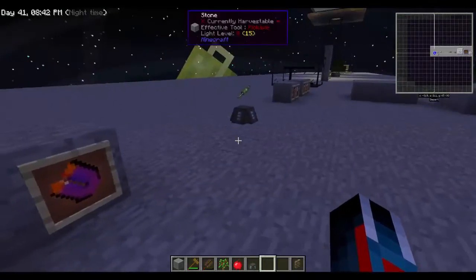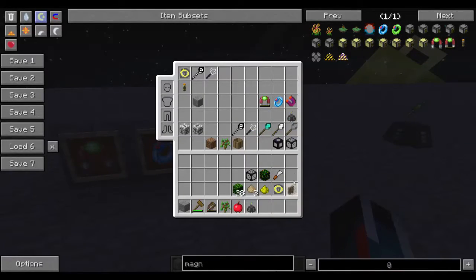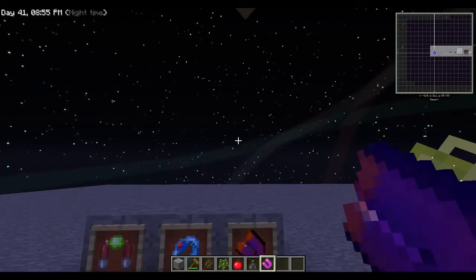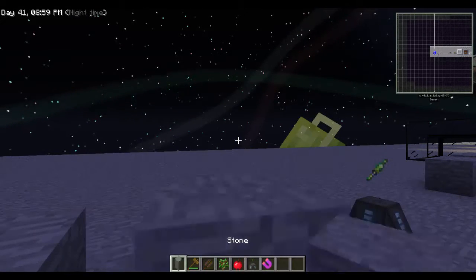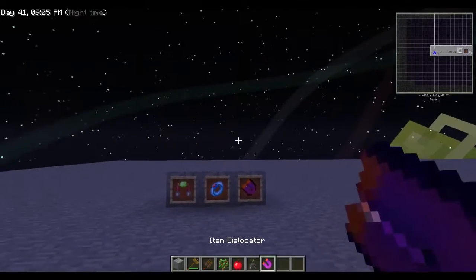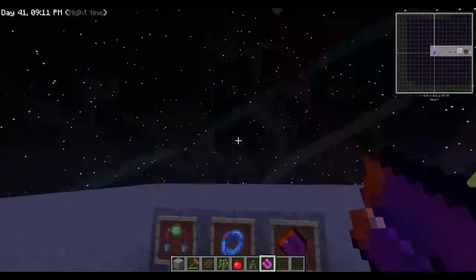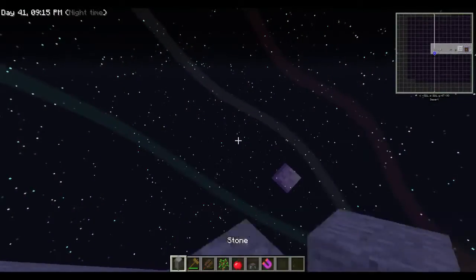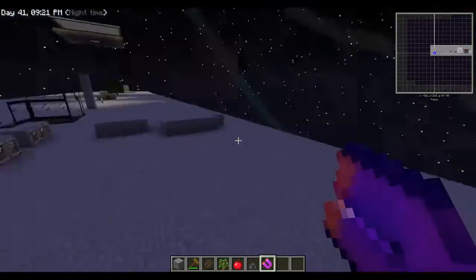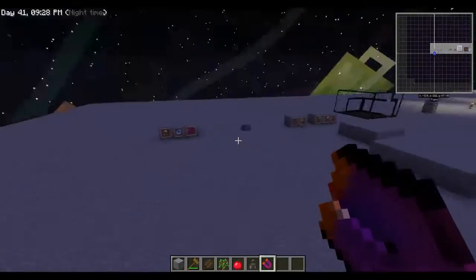Lastly, there are also magnets. The first is the item dislocator — shift right-click to turn it on, and I can't even throw this item away by pressing Q, that's how fast it picks things up. I really like this one the best out of all the magnets. The only downside is you can't throw items into the void because it just picks them right back up. That's not really a problem though — just shift-click to deactivate it when you need to discard your tools.